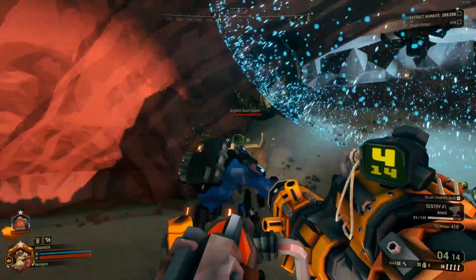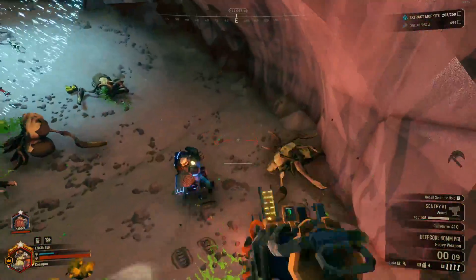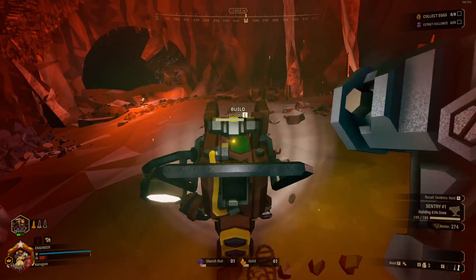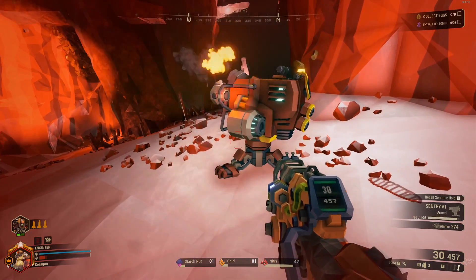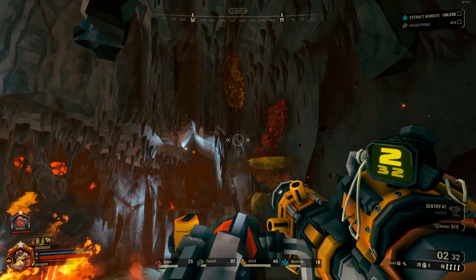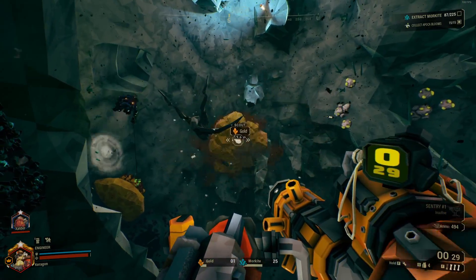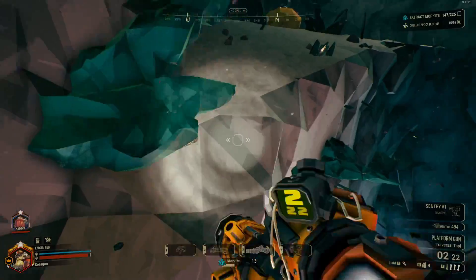The Engineer has more AOE-focused weaponry. He comes with automated sentries and a platform gun. The sentries are fantastic for laying down to secure an area, deal extra damage on targets, and also alert you to bugs trying to sneak up behind you. The platform gun is a powerful tool, and if the Engineer and Scout work closely together, you will be able to get all the minerals in the toughest-to-reach locations. It's also great for access and getting around the caves.